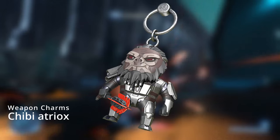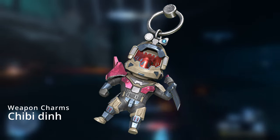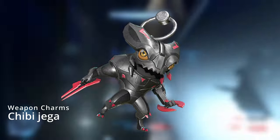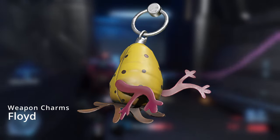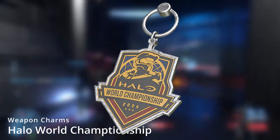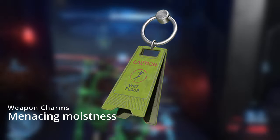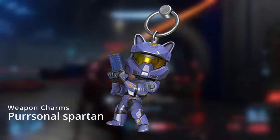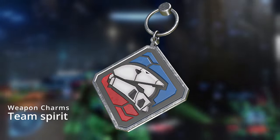Now let's look at weapon charms — there are quite a few new ones. We got Chibi Atriox, which is pretty funny, a chibi of another character I won't try to pronounce, Chibi Esherum, a Grunt Ultra, the Harbinger Jaga — which looks really goofy — and one for Sergeant Johnson, which is pretty cool. Also the Mark 5 Master Chief, a Flood plushie charm, HCS ones including the Halo World Championship ring and Halo World Championship, Heck Jumpers, Eye Spy, Icy, Menacing Moistness, Mousetrap, Natal Clear, Natal Ivory, Overlord Yap Yap, Personal Spartan, Red Devil — which is Aratus — Sizzling, Team Anchor, and Team Spirit.